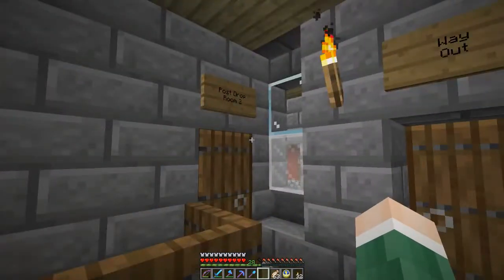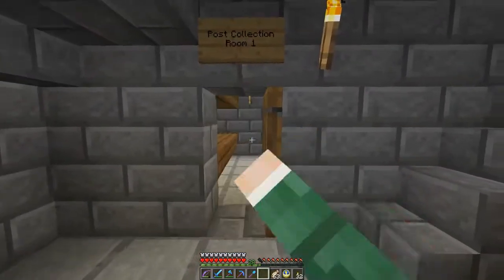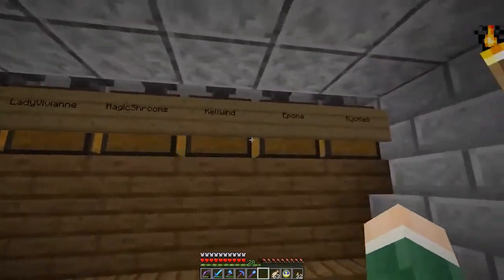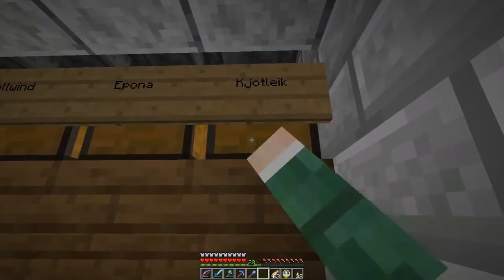When you warp here you end up approximately around here facing this way. So this is the post drop room one and two, and the post where you get your mail is down here - post collection room one. Let's go in and see. There it is - my own mailbox at non-search. Let's check it out.